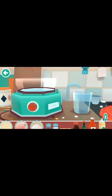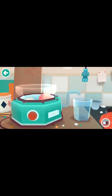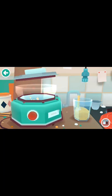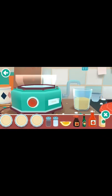Pop those in the blender. Pop them in. Mix it. Oh, that looks yuck, isn't it? She put some ingredients in it. How about a little drop of lemon for flavour and colour — tropical sand.